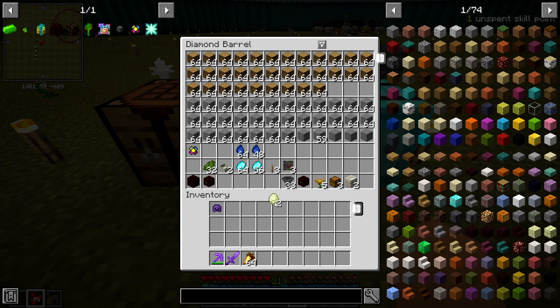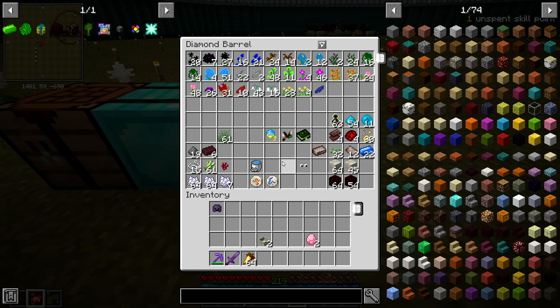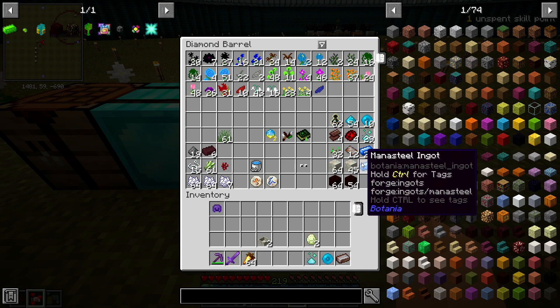Before we can craft the Terra Shatterer we need to get the Alfheim portal up and running. We're going to need the mana pools and the mana diamonds so we can craft a Terrasteel ingot. Let me grab the rest of the stuff out of here and then we can throw this down and generate one of the Terrasteel ingots.